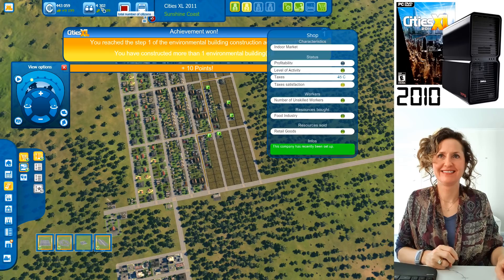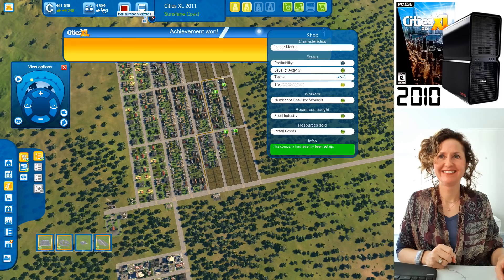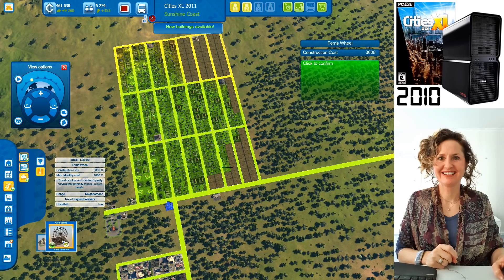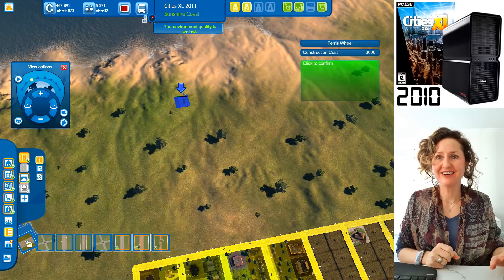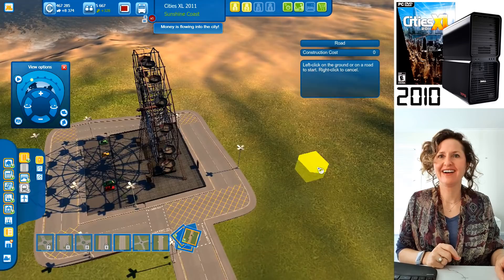If you get to 5,000 people you unlock medium density, and you can also get the Ferris wheel. You're almost at 5,000 — come on. You've reached it! Let's slow back down. Do you want to build your Ferris wheel? It's in leisure activities. Let's put it near the coast — up this way, with a little road leading there so they can go to the beach as well.